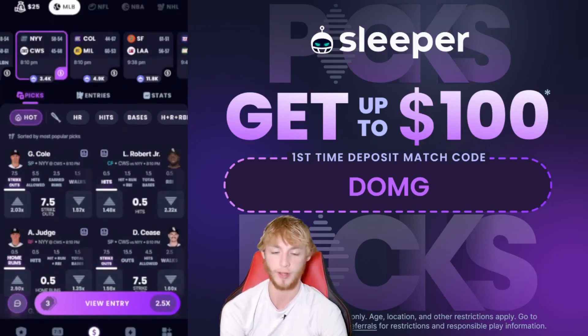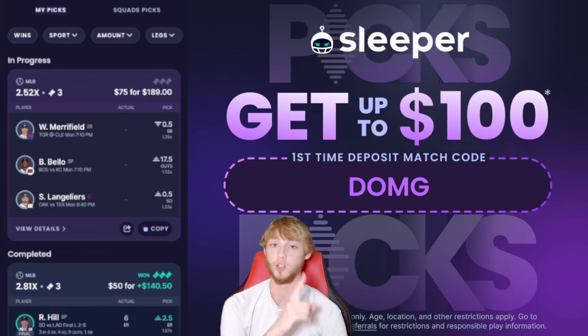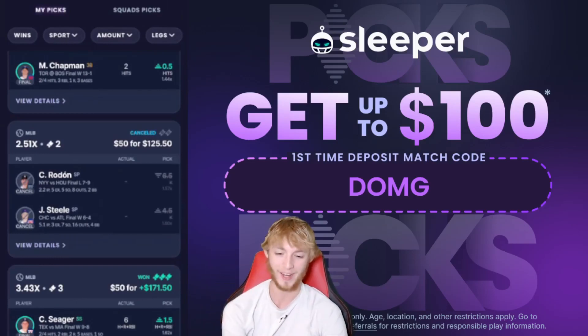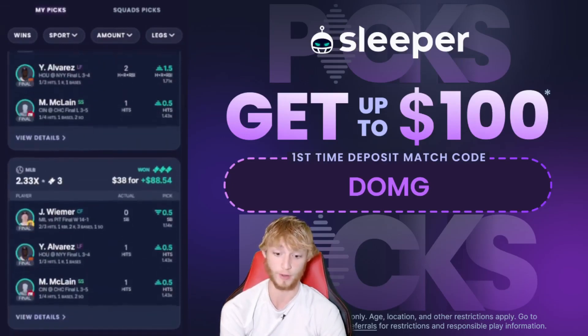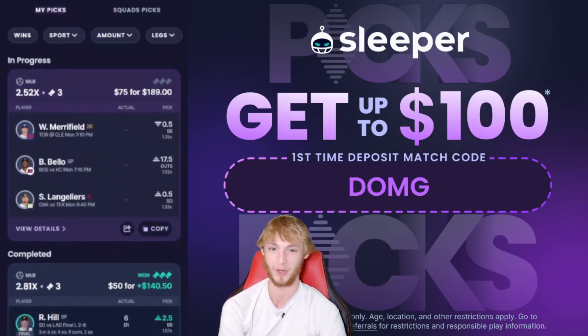Here's the entry locked in — one unit, my unit size is $75 on Sleeper. Looking at the Dub Club history, the last time we lost a player prop entry on Sleeper was August 2nd. Since then, look at all these W's — it's been insane how well we've been doing on Sleeper.